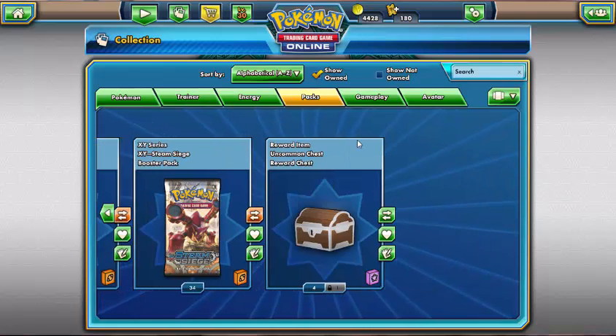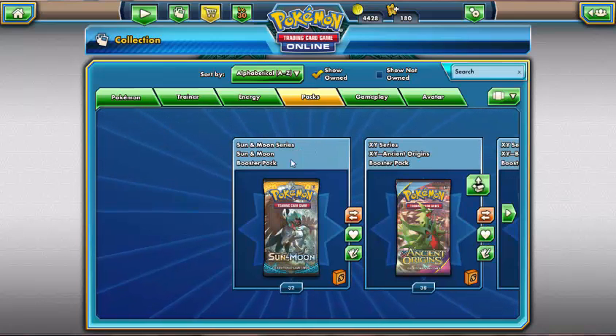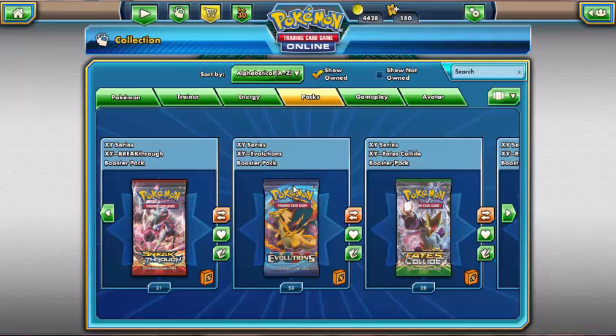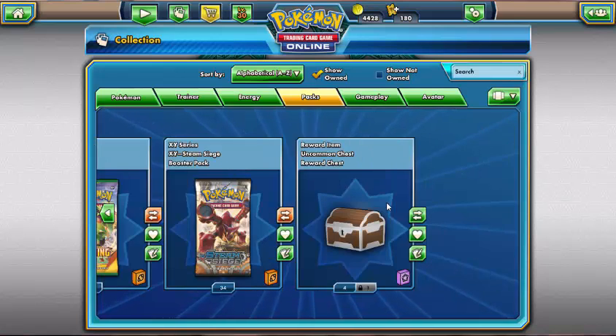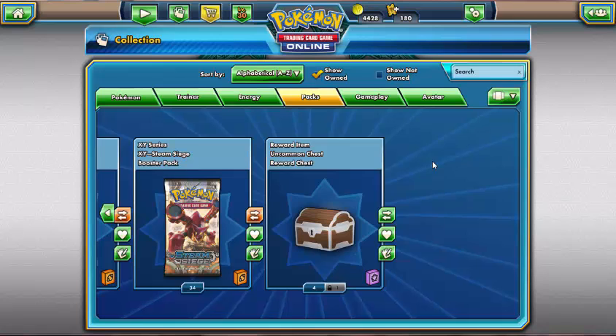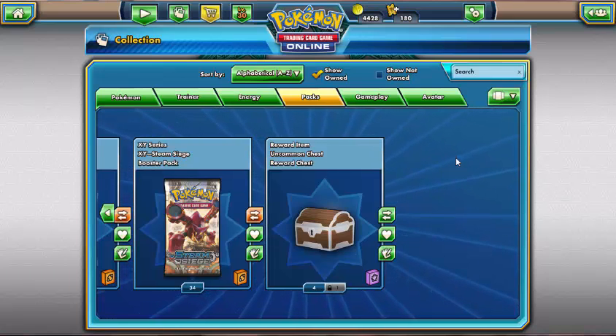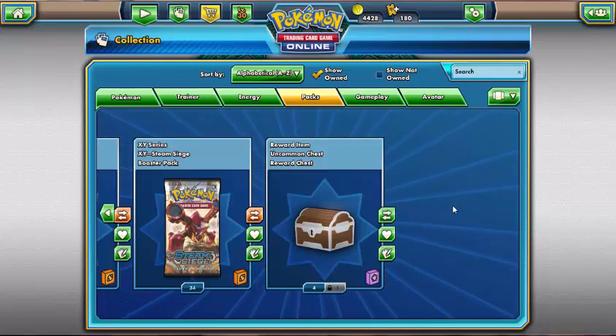Obviously you'll see I've got a lot of packs on here, so I will do some openings for you very soon. As you can see I've got a real mix — I've got Sun and Moon, Ancient Origins, Breakthrough, Evolutions, Breakpoint, Roaring Skies, Fates Collide, Steam Siege — basically just packs from all the recent expansions. So I hope you enjoyed my little online pack opening. If you enjoyed this video, please hit that like button for me. If this is your first time to the channel, please do subscribe. I'll be doing regular videos as I head to tournaments — tournament vlogs, deck analysis, and pack openings both real life and online. Thank you very much for watching and I'll see you all soon.